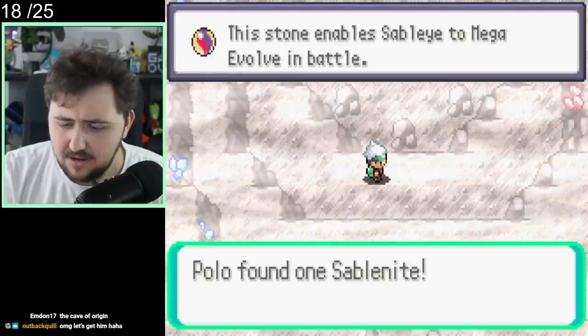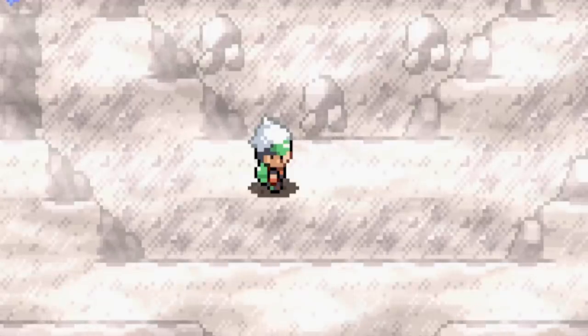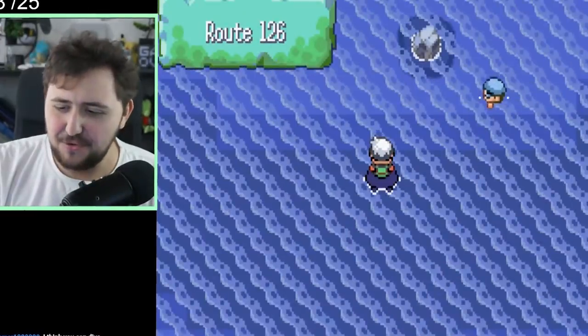We look into the Cave of Origin, where Groudon or Kyogre should be, and we find a Sableye, which we have no use for just yet, but maybe down the line. We don't really need HMs in this, so we can just dive right out and go around looking for new Pokemon outside, which we definitely do need.